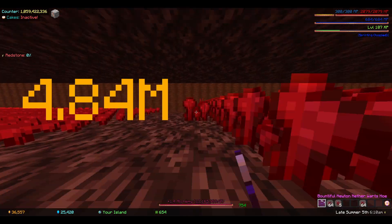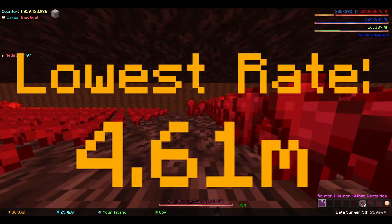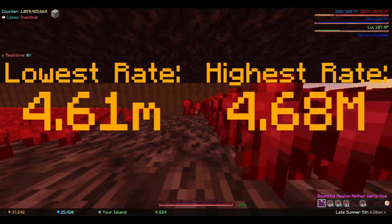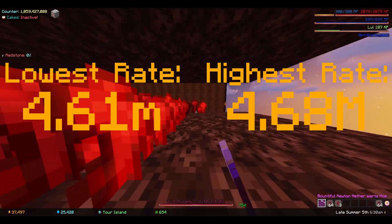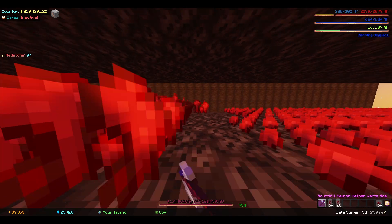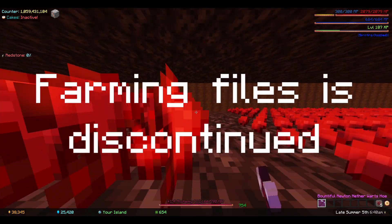But if I divide by 1.05 for 5% off, I get 4.61 million per hour. So if you take off 5% or so, that should be a good range where your netherwart rate should fall — something I have observed myself within the old farming files, which will be sadly discontinued due to this calculation.